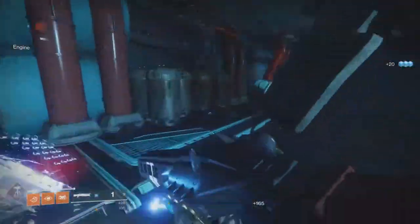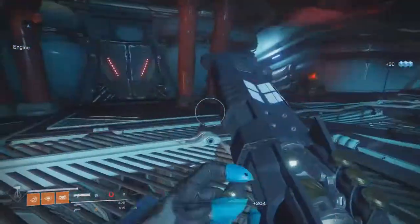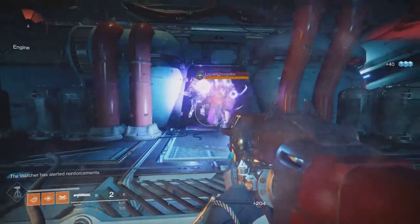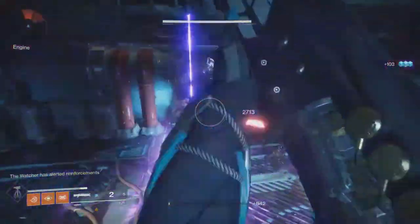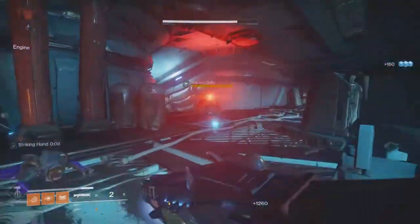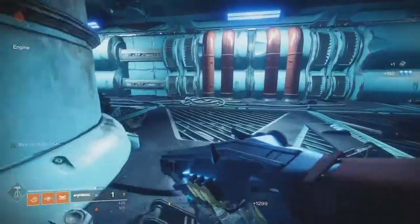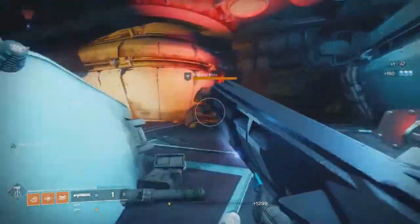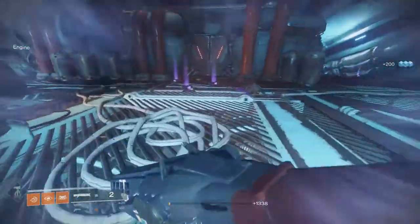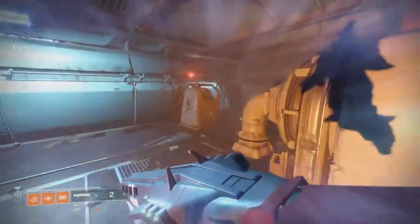Once you're done with those major kills, you have to do five heroic strikes with the hand cannon equipped. Two important things here: first, do not — I repeat — do not use Boons of the Vanguard, Three of Coins, or Fireteam Medallions while doing these, since there's currently a bug which makes those strikes not count if you use these. Second, you can use different guns in those strikes the entire time, as long as you put the hand cannon on at the end of the strike before the mission end screen pops up.